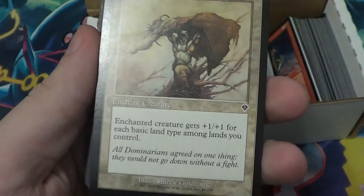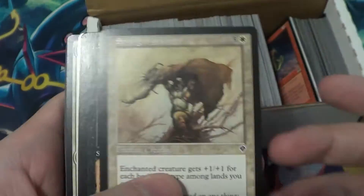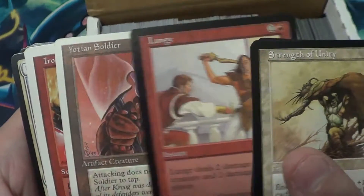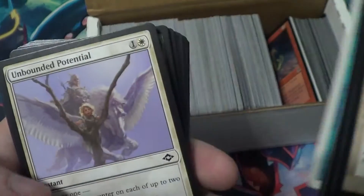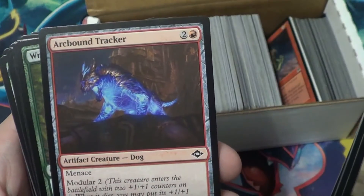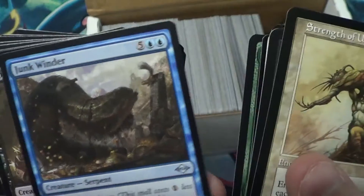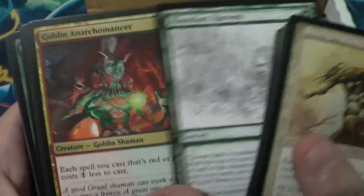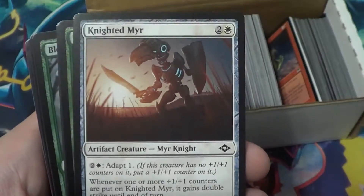Oh wow, these look older. Pretty cool, very cool. Yeah, these do look older - I don't have any cards that look like this. Very neat. These look so old, I love it. Oh, here's some more modern ones. Very nice. Oh, that's so cool - that's an uncommon Hydra right there. Some more uncommons. I really like the black and white sketch art cards. Those are so cool, I really dig those.